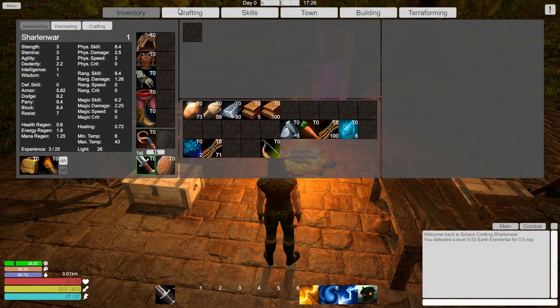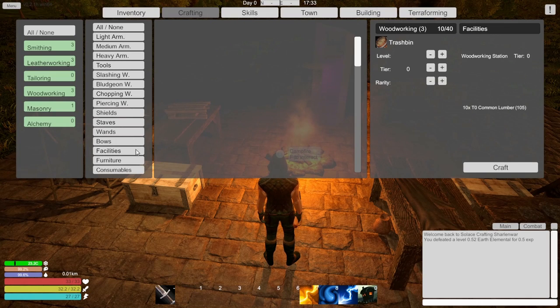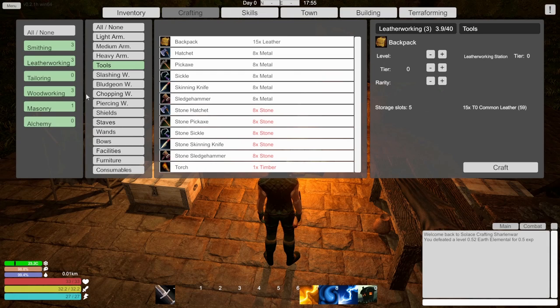Let's make another chest. Crafting, scroll down here - I could probably just go to furniture. Looks like the all/none toggle is the same. Not furniture - it would be under tools. So if we wanted to make a better backpack we'd have to increase the tier, which means we need common leather. We get seven slots, nine, eleven - this is how we increase the slots. Can't change the rarity count, only the level. The next tier would need seven, which means we'd need to increase the leather working station because it's tier zero. We have to increase the tier of our stations.